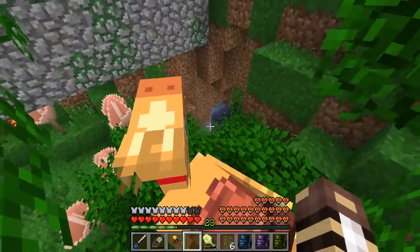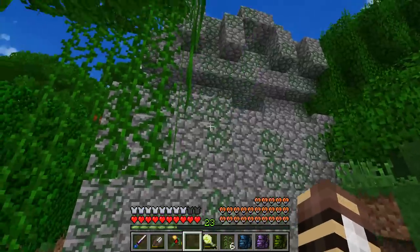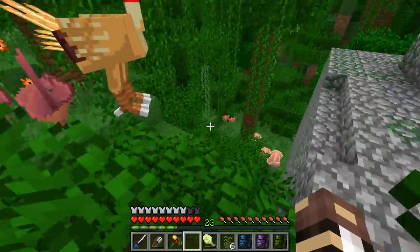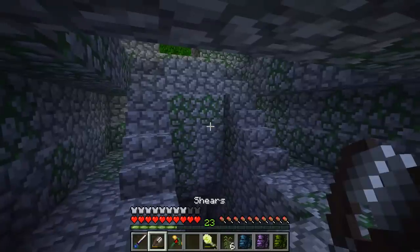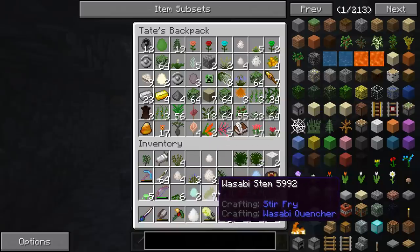The temple is literally sitting on top of a huge ravine, which is such an interesting way to set it up. Where was the zombie coming from — under there or in here? I want to explore it but I have no storage room whatsoever.